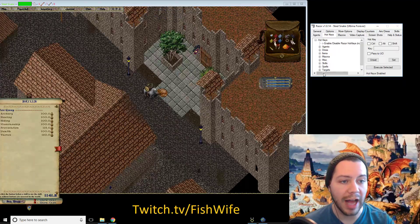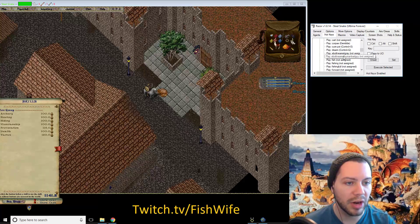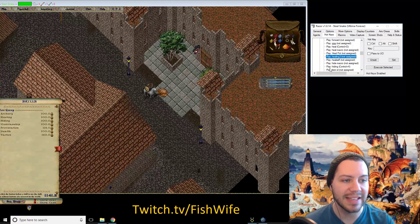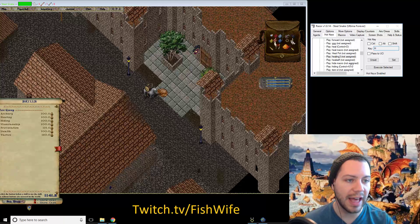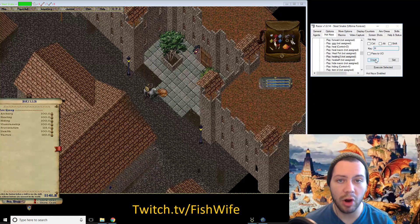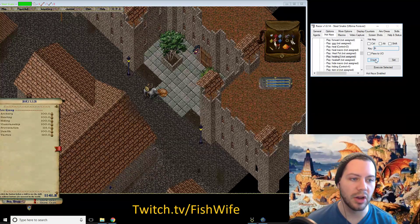Now we move over to assign our hotkeys — we go to macros and it shows a list of our macros. We're going to go down alphabetically to 'Healing 3.' You can see it's not assigned a hotkey. Then you click whatever key you want — so if you want H, you click H. You can also have an associated modifier key, so that if you hit Control+H the macro is activated, or Alt+H, Shift+H, Control+Alt+H, and so on.